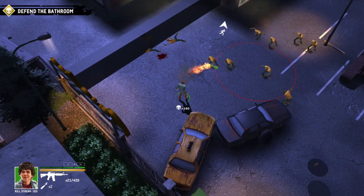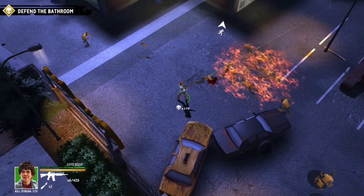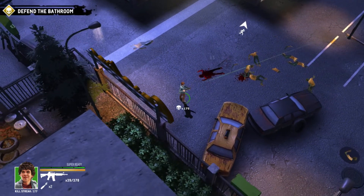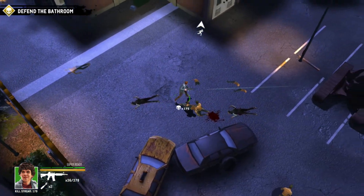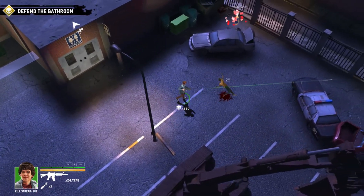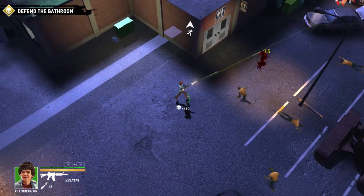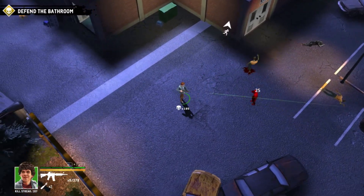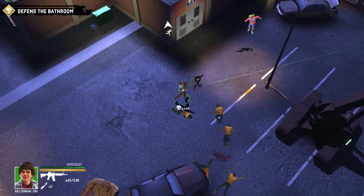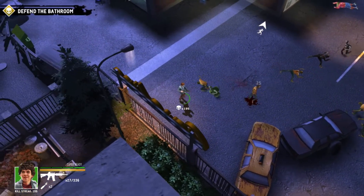You can see that wall that's come up — that's an area you cannot go past. Don't box yourself into a corner if you can avoid it. Keep moving around and don't use environmental kill areas like explodable cars unless you really need to, just in case you get into a bind and need an easy way out.